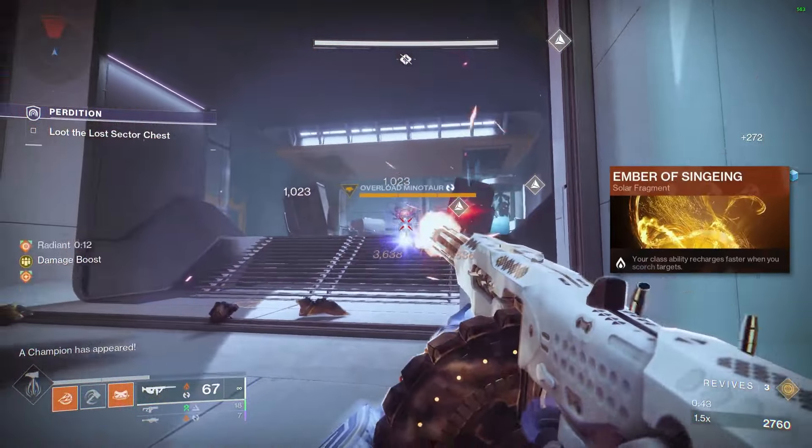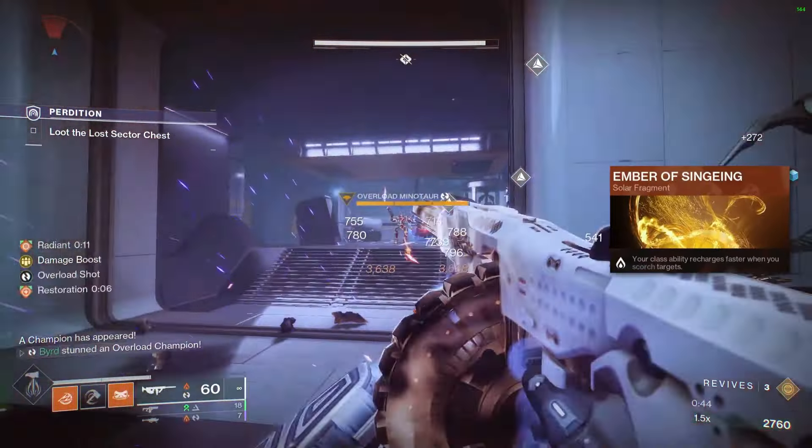Fragment-wise, first up is Ember of Singeing — your class ability recharges faster when you scorch targets. You'll be constantly scorching with abilities and with the weapon in this setup, so it's very beneficial. Ember of Empyrean — solar weapon and ability final blows extend the duration of restoration and radiant effects on you. This is an absolute must. Keeping restoration and radiant constantly going means you have health regeneration while also maintaining the Barrier champion stunning effect through radiant.